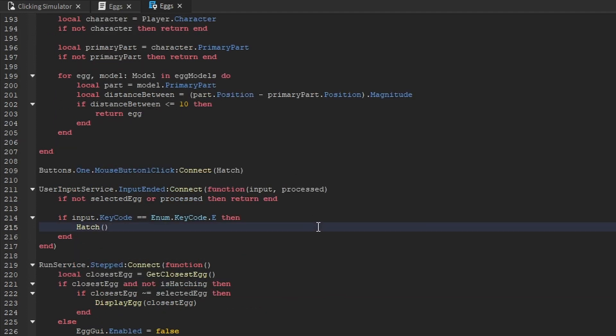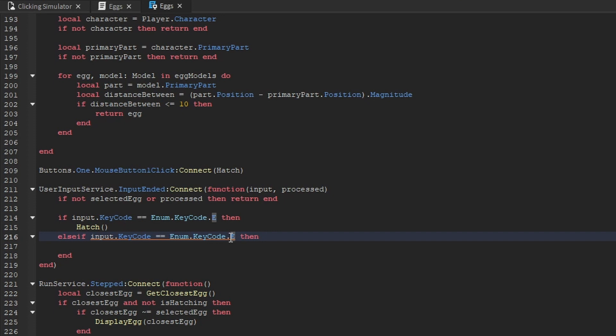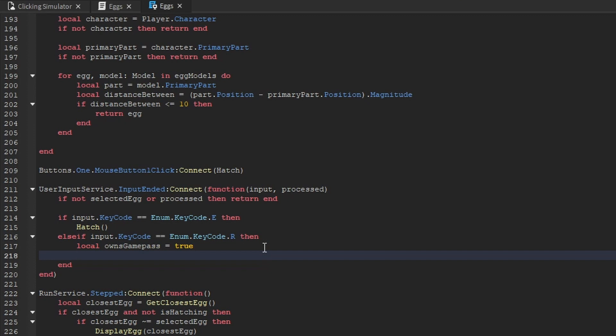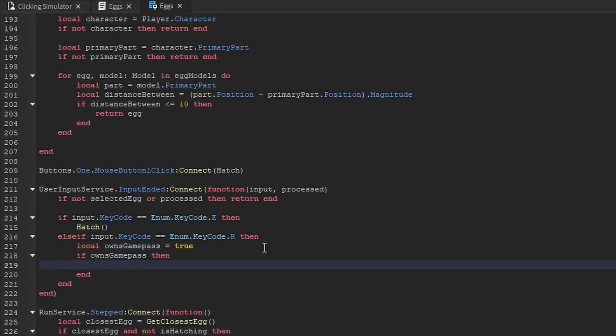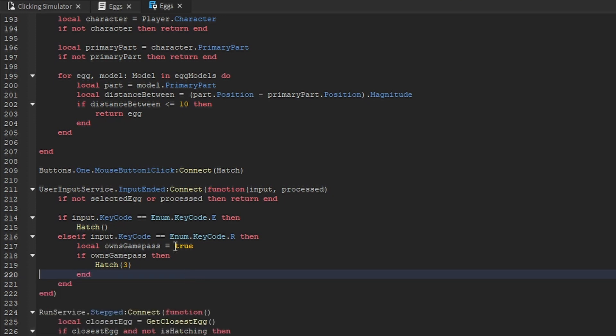Next, we go down to the User Input Service where we listen to the input began event. We copy and paste the existing if statement and say else-if. We check if the key code is equal to R. If it is, we check if the player owns the game pass — for right now we set that to true. If the player does own the game pass, we call the hatch function and pass through three, because R is the hotkey for triple hatching. If they don't own it, we'd prompt them to purchase, but we'll add that in later — so the else statement is deleted for now.